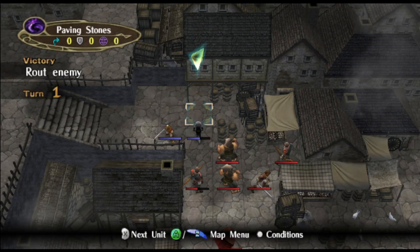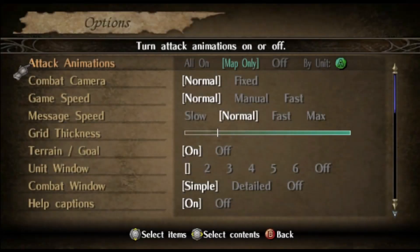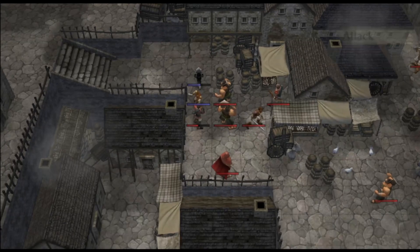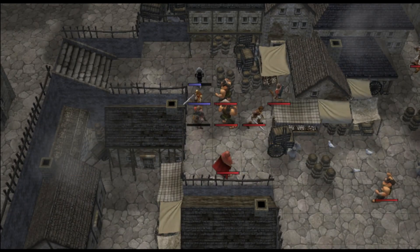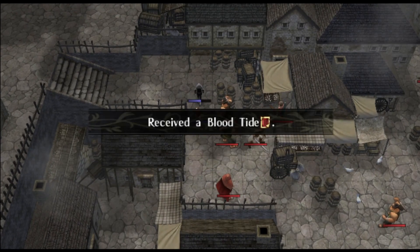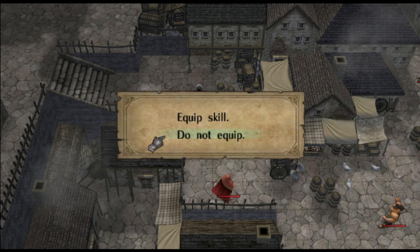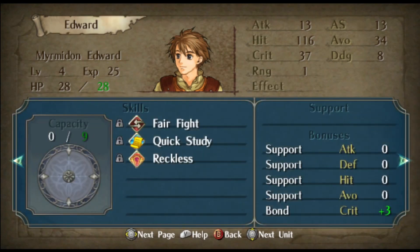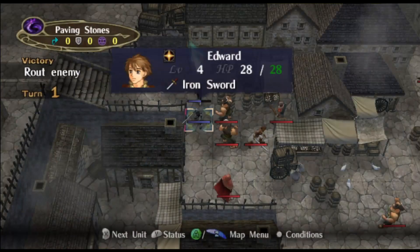If we then load a state — I'll make sure to quickly turn off combat animations. Here we go. We receive Bloodtide again. We do not equip, and we just gain the item. No skill, just an item.